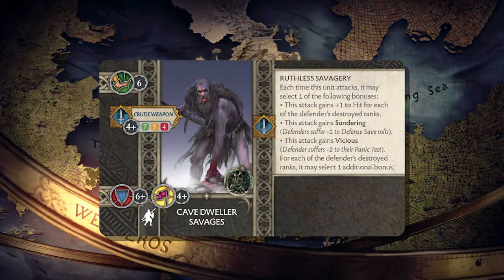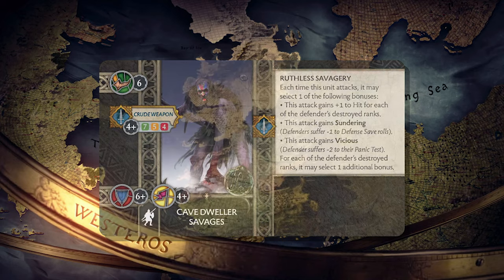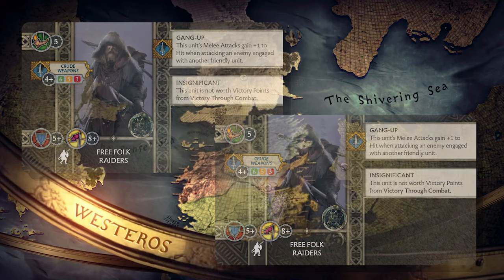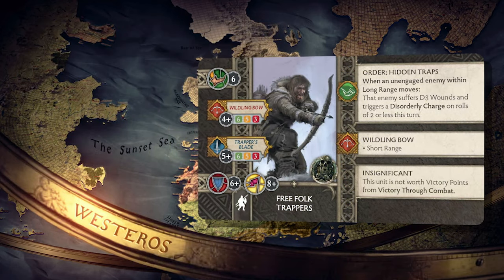We're going to add in a unit of Cave Dweller Savages for their versatility and finishing potential — coming in and wiping out units is excellent, and they can also help trigger your tactics cards. Then we have two units of Free Folk Raiders as speed bumps, clogging things up and using Gang Up where necessary, plus a unit of Free Folk Trappers to push out damage with their traps.